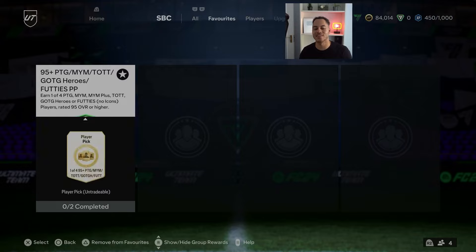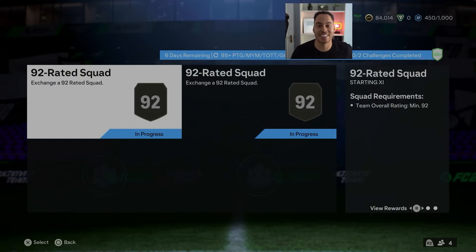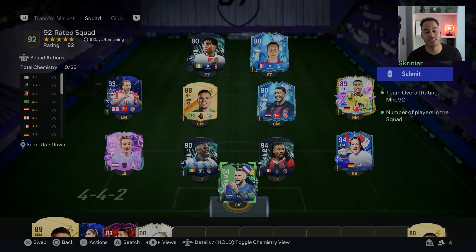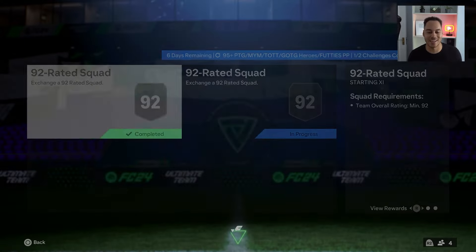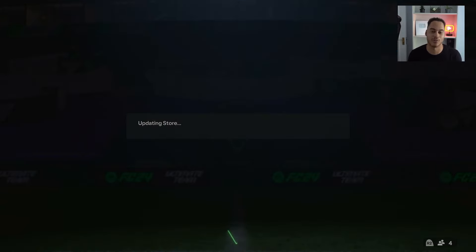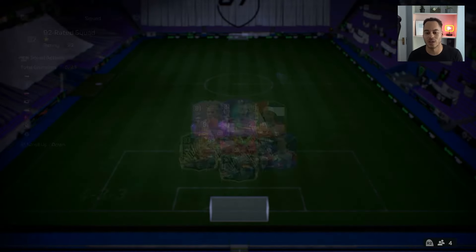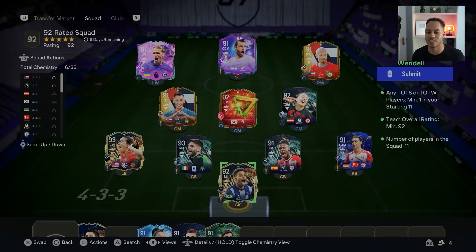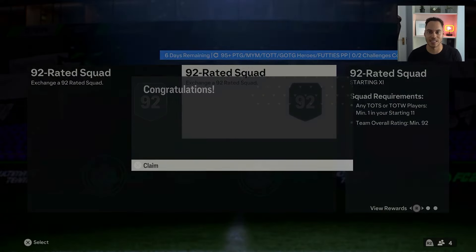So it is a banger SBC — a 95 plus pick. You can do this four times. Overall it's going to cost around 160,000 coins, but I'm sure everyone's just got untradable fodder. The first squad is just a 92 rated team — use whatever fodder you have to submit this one. At this point I'm basically just exchanging any players hoping we get a 99 banger from the pick. The second squad is another 92 rated team, but you need one Team of the Season or Team of the Week. I'm sure one of the players you're using is probably a Team of the Season or Team of the Week anyway, so we'll submit this and complete the SBC.